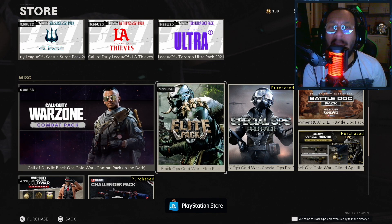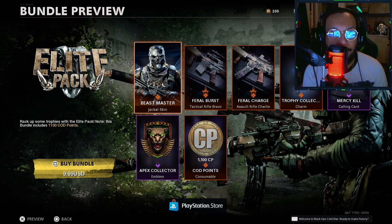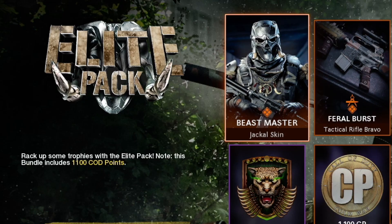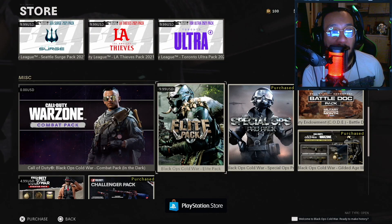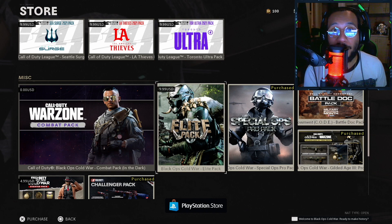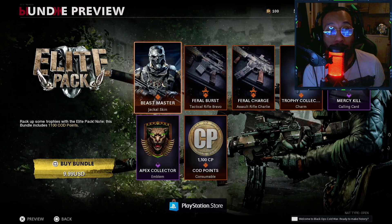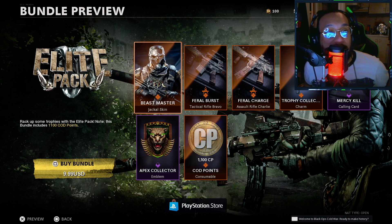Anyway, ladies and gentlemen, welcome to today's video. We're going to be taking a look at this brand new Elite Pack — the Black Ops Cold War Elite Pack. This thing costs $9.99, ten dollars. It says 'rack up some trophies with the Elite Pack,' and note that this bundle includes 1100 COD Points. So it costs ten dollars, but when you buy ten dollars worth of COD Points you actually get 100 COD Points for free — so basically the money you're spending you get back in COD Points.